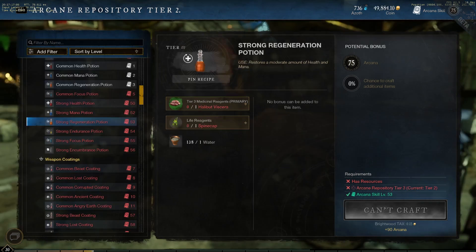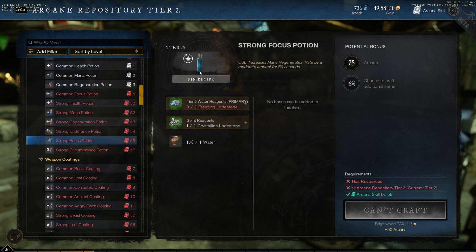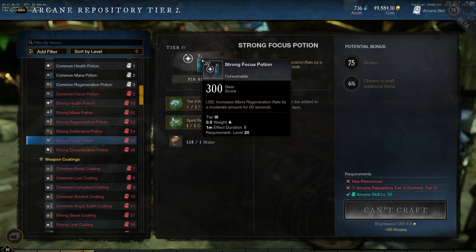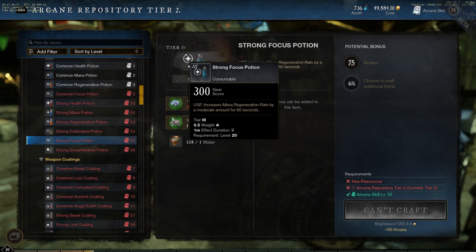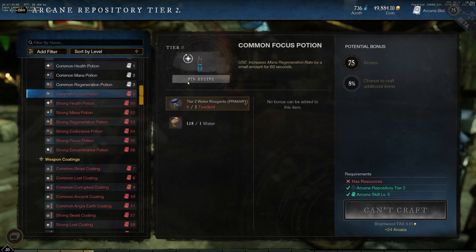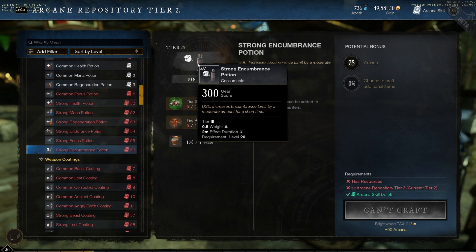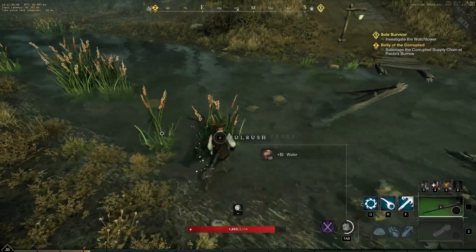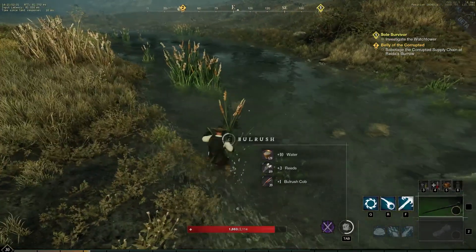Focus potions restore a percent of mana every second for 60 seconds. The amount of regeneration ranges by tier: Tier 2 does 0.25%, Tier 3 does 0.5%, Tier 4 does 0.7%, and Tier 5 restores an entire 1% of your mana per second. Encumbrance Potions are great for gatherers — they increase your Encumbrance Limit. Tier 3 increases the limit by 50 for 120 seconds, Tier 4 by 75 for 150 seconds, and Tier 5 by 100 for 180 seconds. There's a change in both duration and carry amount with each tier.